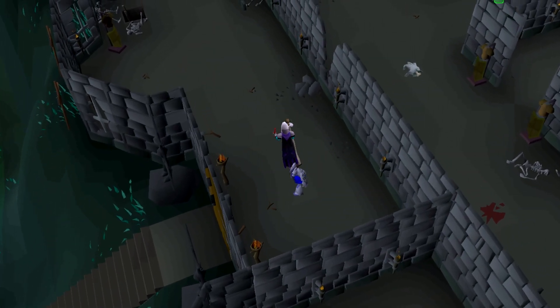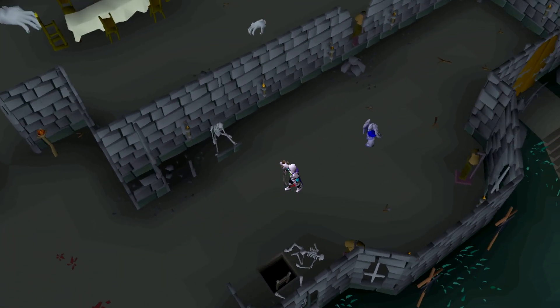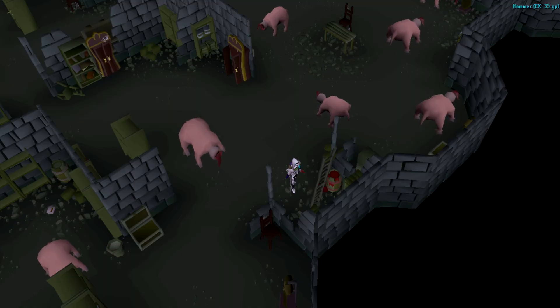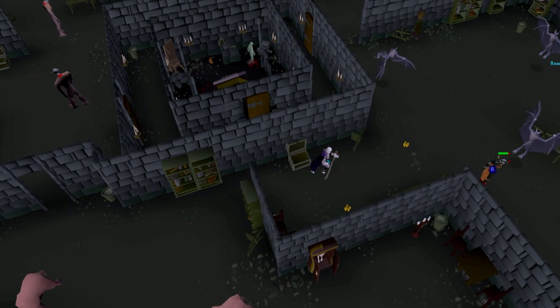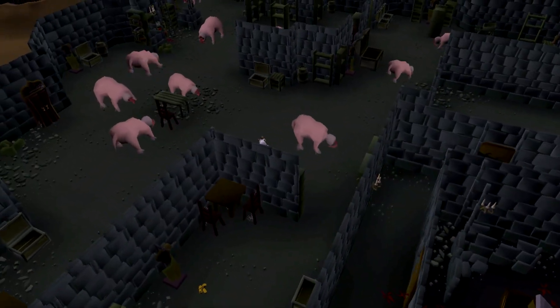Now that you're inside the Slayer Tower, if you have a slayer task and want to slay gargoyles in the basement, parallel to the front entrance there is a ladder that climbs down to the basement. Go northeast and you'll see gargoyles there ready to slay. That's the basement route — pretty easy.